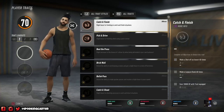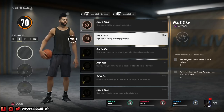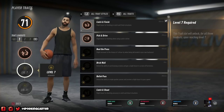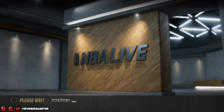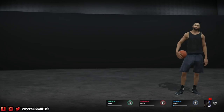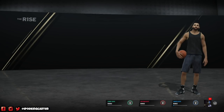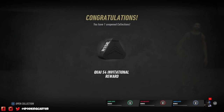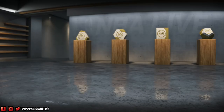I went to dunking because it's just a demo — I need to be able to score, I need to be able to finish. They gave me two actual traits to choose from: using the pick, or being the guy to set the pick and receive the ball off a pass and finish.